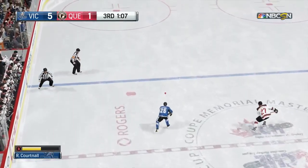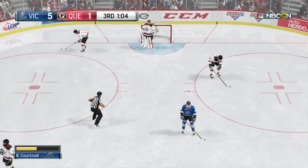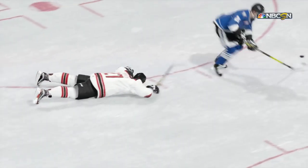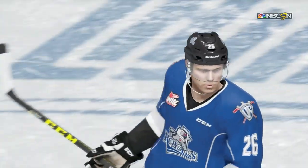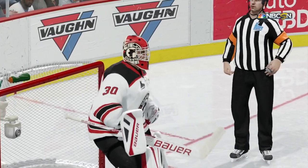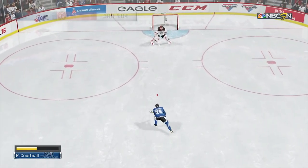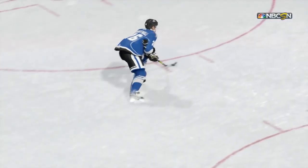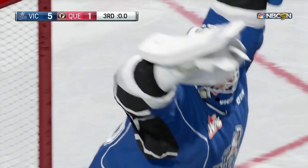Five to one with about a minute to play and he's gotten loose again — breakaway! They tripped him as he had a clear path to the net, so this is going to be a penalty shot. He's got a chance for his fourth goal of the night. I'm not the best at dangling and deking, so we'll see how this goes. Kind of a simple backhand — I got too close and tried to stuff the five hole but it just didn't work out. Anyway, he's got his hat trick and they're going to win the game 5-1.